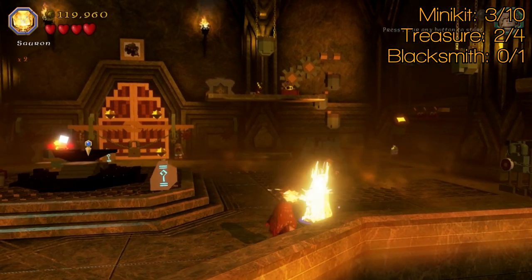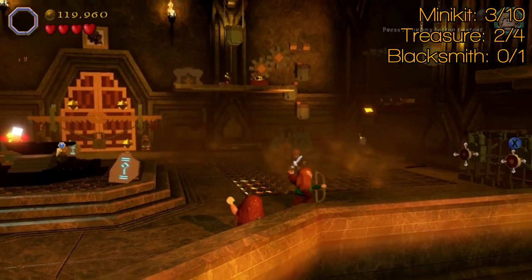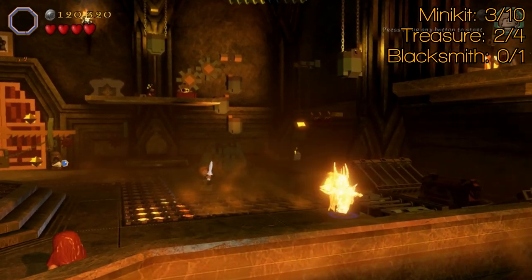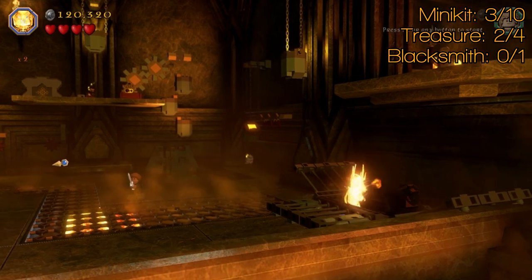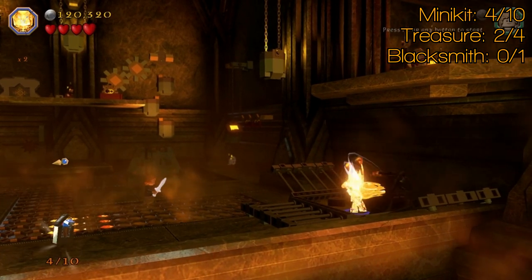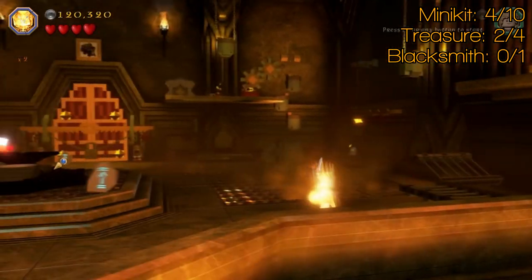Then head over to the right and grab an elf and shoot these two targets here. That will drop something which can't be smashed, sadly, but the chest can. To get close to the chest you're going to need Sauron, the Witch King, or the Barrow White. Head in there for minikit number four.